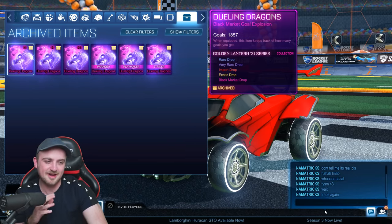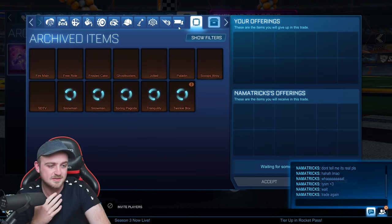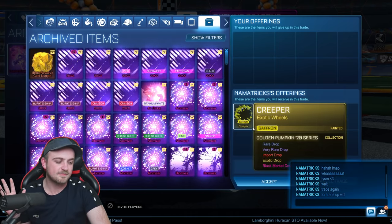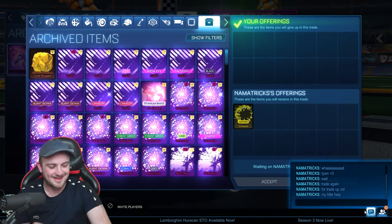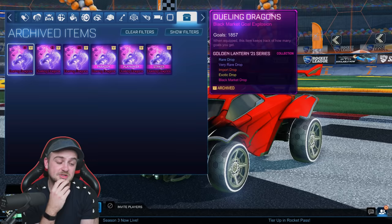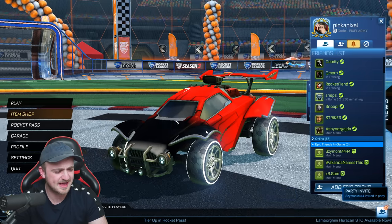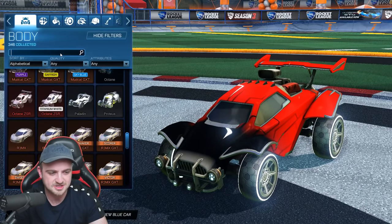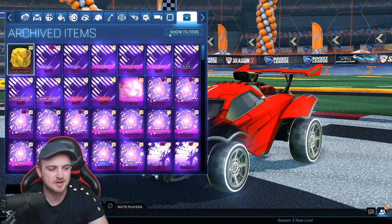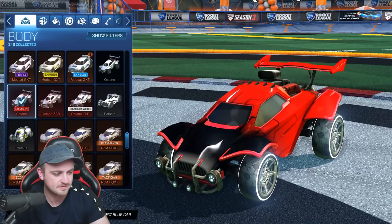He traded again — maybe he feels a bit bad. He's offering Saffron Creepers for a trade-up video. So it's a Dueling Dragons and some Saffron Creepers for the White Octane. Au revoir, mon ami. I just realized — look at my car. Let's just chuck on the Crimson Octane. It's archived though. Get the Crimson Octane out of the archive and put it on my car, just so I can feel a little bit normal.